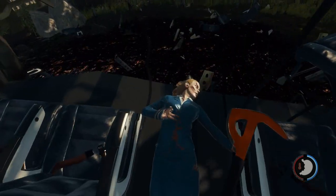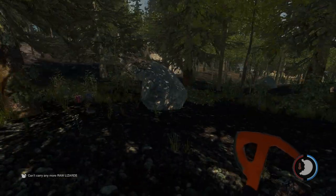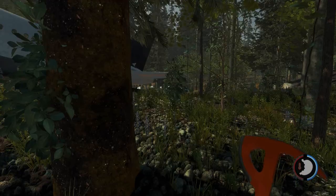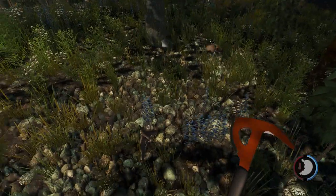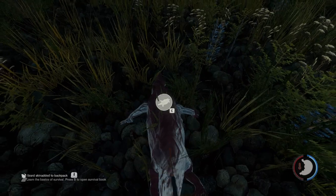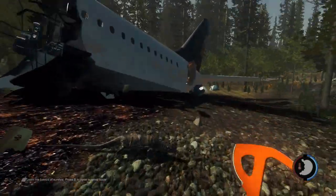I guess it belongs to one of the stewardesses or the pilot or something. We need to kill these Komodo dragons - I don't know what they actually are, they look like Komodo dragons, just some sort of lizard. We need their armor. As for what they've added in the update, it's mostly fixed a lot of bugs, and there were a lot of bugs. I'm going to keep calling them Komodo dragons, I do apologize.